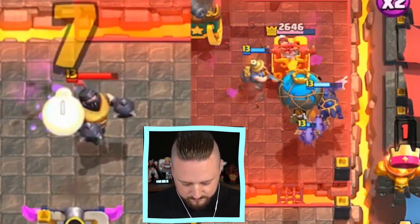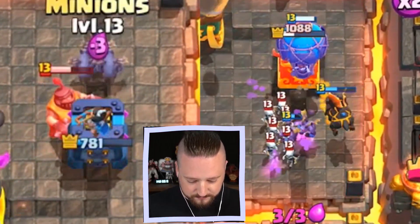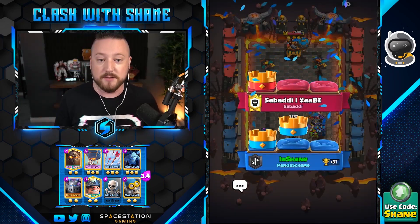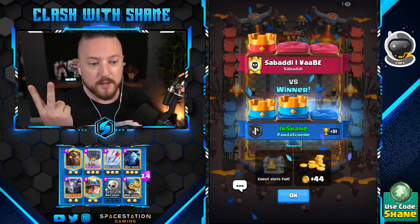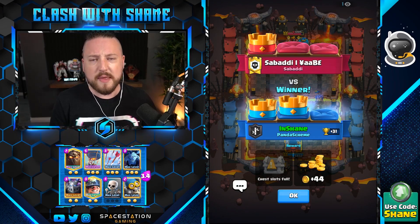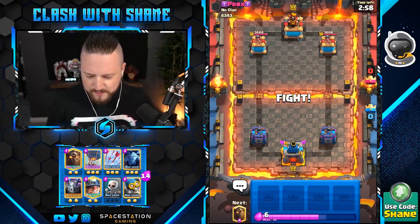Gonna go here, bomber here — are we gonna lose? We win! Sabati bro! The mega knight dropped down and I was like I've got nothing for that. Why did he not utilize the mega knight earlier? I've got literally two ground cards in my deck — skeletons and miner. If he would have had a mega knight prince push, there's no way we stopped that. The prince destroys the miner and the mega destroys the skeletons. Dark goblin would clear house too. Close finish man, good game well played.